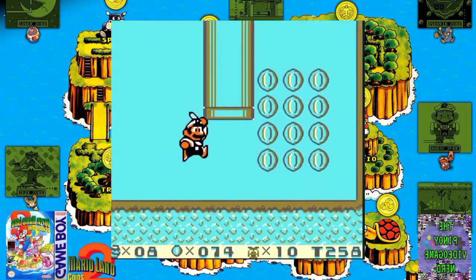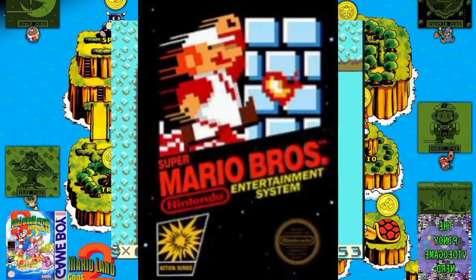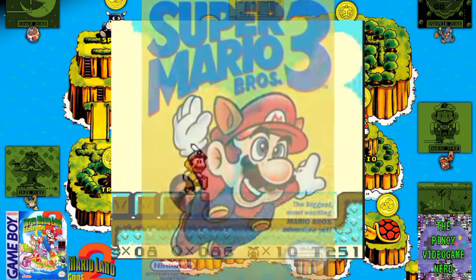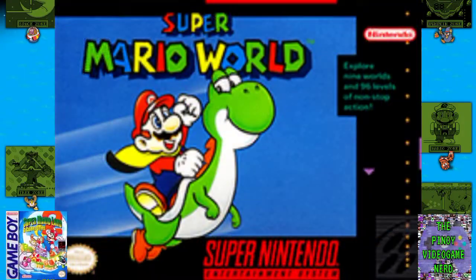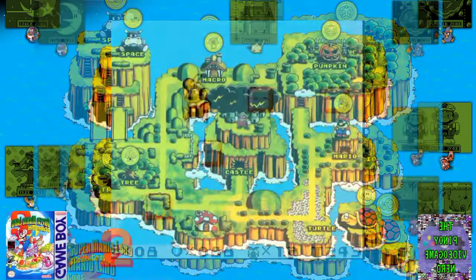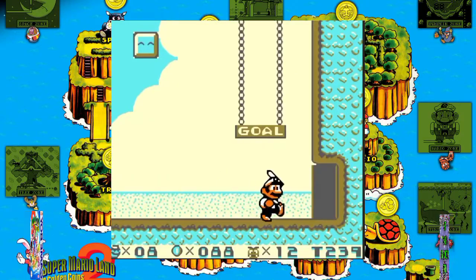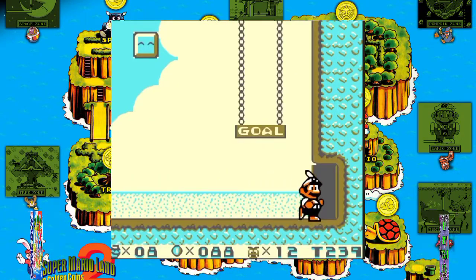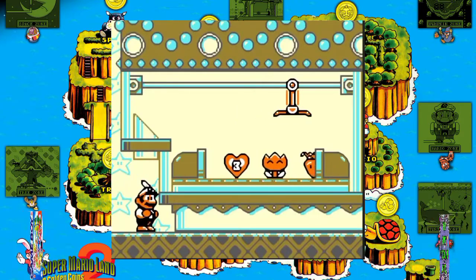While its predecessor was similar to the original Super Mario Bros., Super Mario Land 2 has more in common with Super Mario Bros. 3 and Super Mario World. There is an overworld map, the player is no longer restricted to moving only right in a stage, many stages contain higher and lower areas instead of entire stages all at a single level, and any stage except for the introductory stage and boss levels can be replayed multiple times.